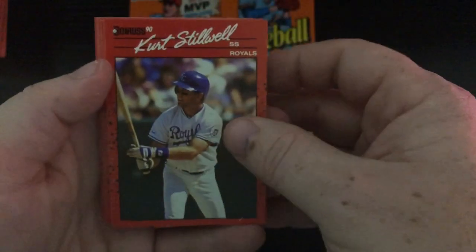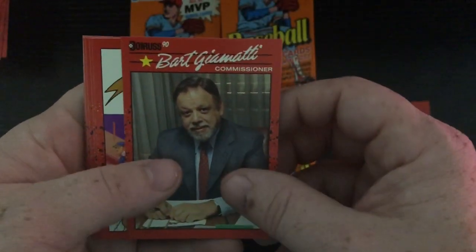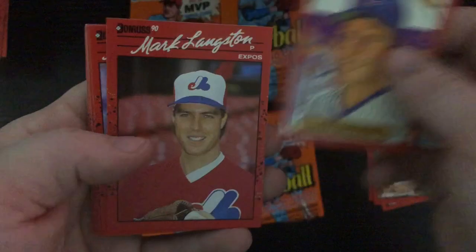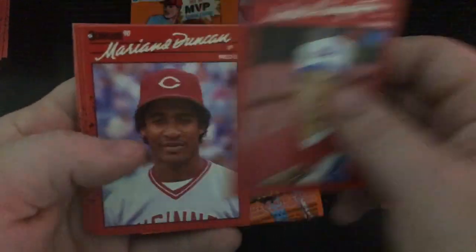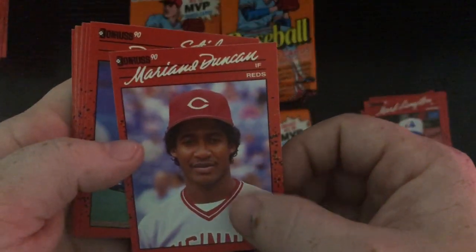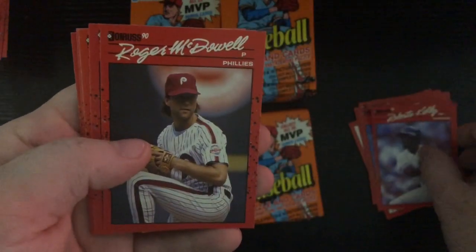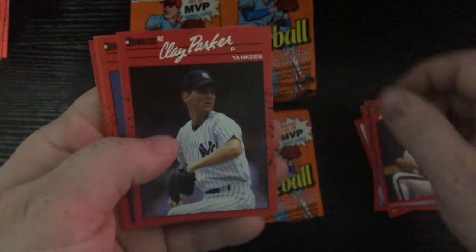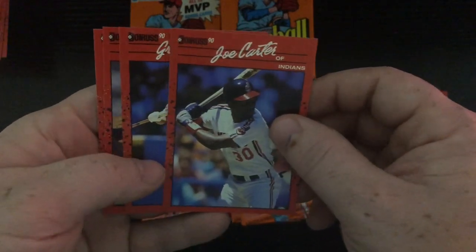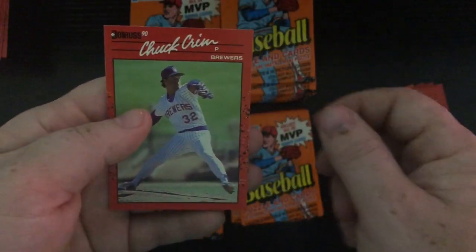Next pack. Kurt Stillwell, Jose Nunez, that's the Commissioner — wow, didn't know he had a card in here. Mike Bielecki, Mark Langston, Mariano Duncan, Dave Stieb, Ron Robertson, Roberto Kelly, Ryan McDowell, another Clay Parker, Tony Castillo, Joe Carter on the Indians, Greg Brock, Mike Fetters — rated rookie, Chuck Crim.